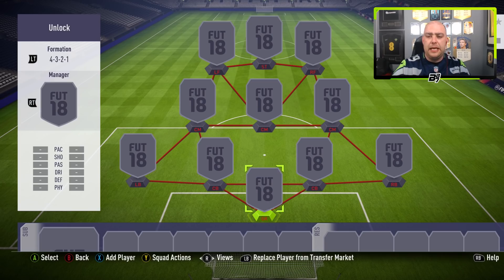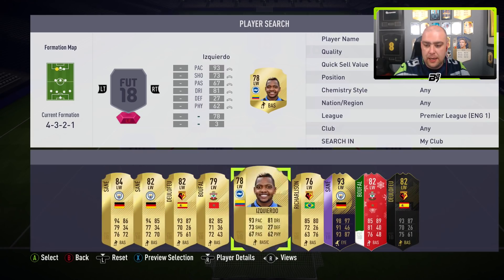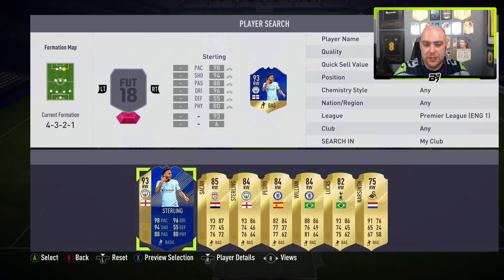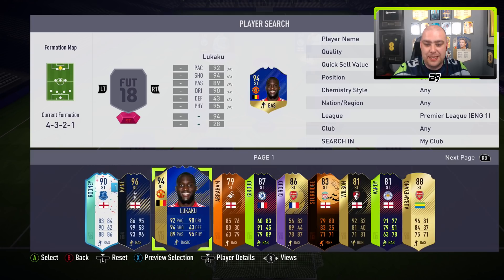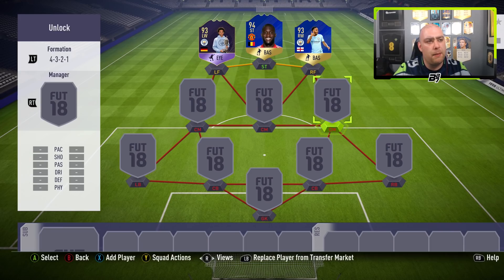We're basically going to be building a team with players that we've packed this week. The first one being from the Premier League, a left winger. It was Sane - I packed Sane - but I'm actually going to use his Player of the Month card. In the right wing position we're going to use Raheem Sterling. A lot of people have been praising him, as well as him and Mahrez. Not really talking about Salah, but Sterling is the man getting talked about a lot. In the striker position we get to run out with Team of the Season Lukaku, a player we were lucky enough to pack.